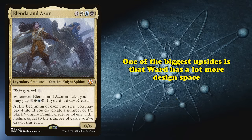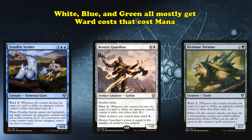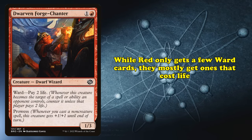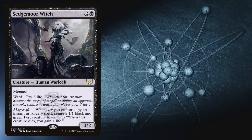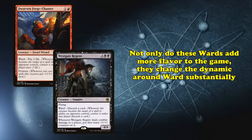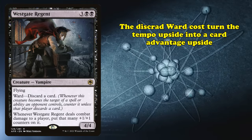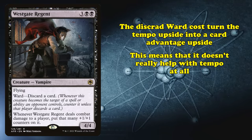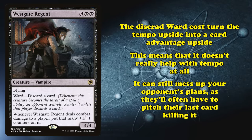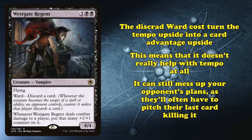Ward fulfilled basically all of the design goals of Hexproof without running into its pitfalls. On small creatures, Ward makes removal slightly worse but doesn't completely invalidate it. Having a card like Soulblade of Sea and Sky makes your opponent's removal spells overall a little bit worse, but not completely useless — you could load up with auras and equipment, but your opponent could just pay the ward cost to remove the threat. On more expensive creatures, putting Ward allows Wizards to make cards that don't do something immediately and still have a chance to impact the game. For example, cards like Tolarian Terror can be played for 4 or 5 mana without much fear — the ward cost of 2 mana means that if your opponent removes it, it will usually take up the entirety of their turn, making it very unlikely you'll get entirely blown out.